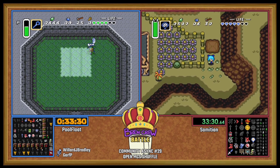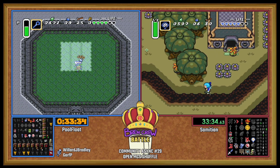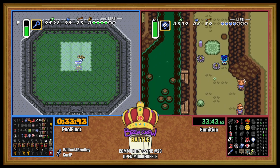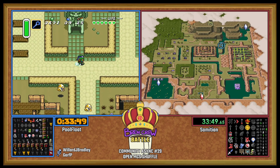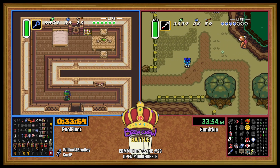Nice blind fight, five bucks, and a pendant. Sam looks like he was heading towards Pod. We got red crystal Swamp, crystal Mire, and crystal TR, it looked like.